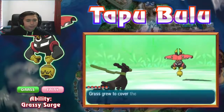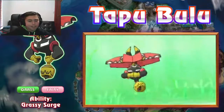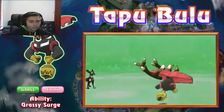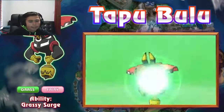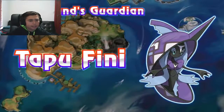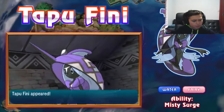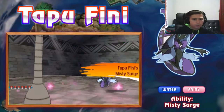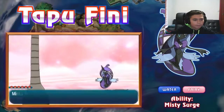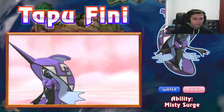Ula'ula Island's guardian Tapu Bulu is Grass/Fairy with Grassy Surge, which makes a Grassy Terrain appear. There's also Zygarde's 10% form just sitting there casually, appearing to use Horn Leech. Then Poni Island's guardian Tapu Fini with Misty Surge - I thought it'd have something like Watery Surge, but it turned out to be Misty Terrain instead.